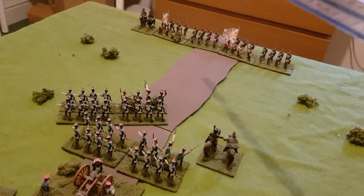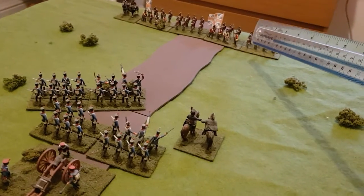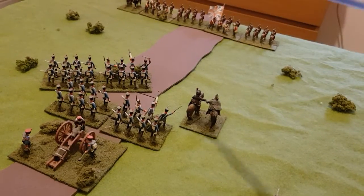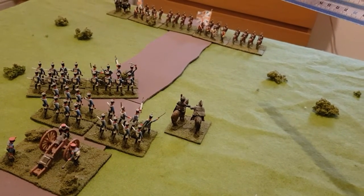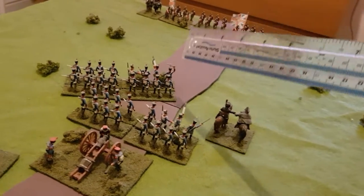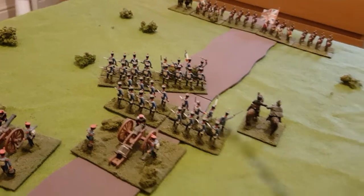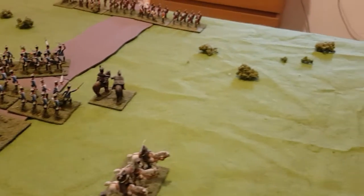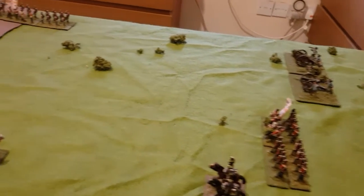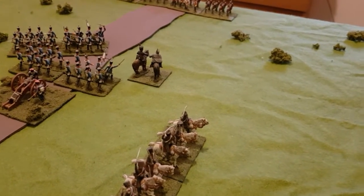This unit of British infantry is going to be firing at them, and this unit of British infantry is also going to be firing at them. They actually can't fire at the unit back here, because under these rules the shooting path is from centre to centre of the units. So this unit is actually blocking them firing at the centre of that unit. They're both going to be firing at this unit here, which has a clear path to both units of artillery over here. So it's going to be very heavily picked on by the British.